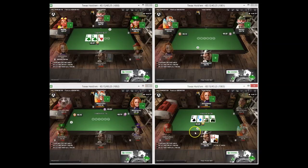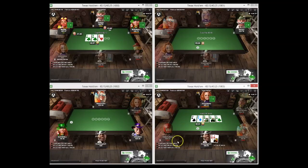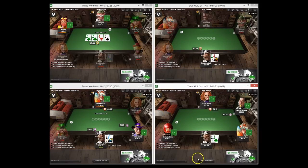Going to check this king-nine-six just because there are a lot of times he can have. Good turn card for us - I expect I'm best some of the time here, maybe more often than not, so pretty happy to call. River completes a flush and I don't think he's going to bluff this river that often, so I'm just going to fold to this bet. He could have a flush, a king, a set - generally when people bet the turn they won't bluff that river because flush draws are within our range. So I'm happy to just get out of there.